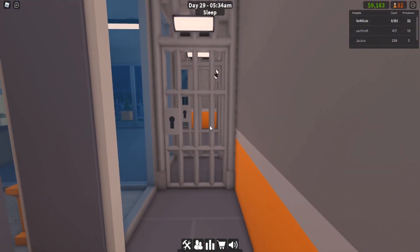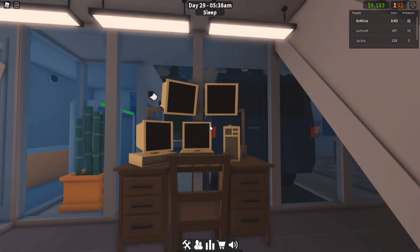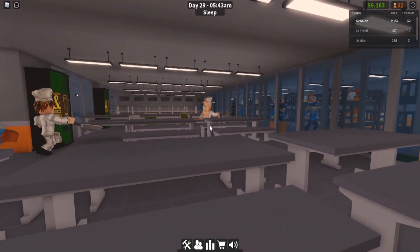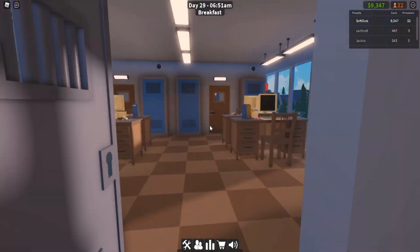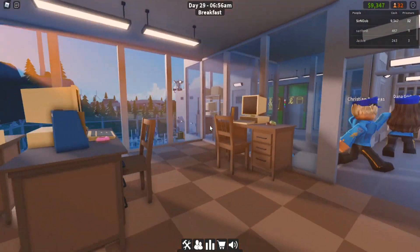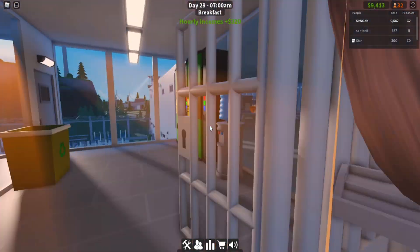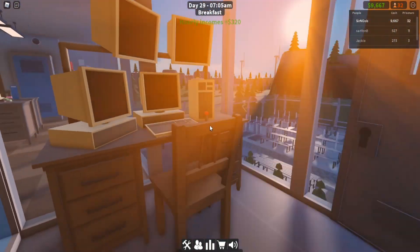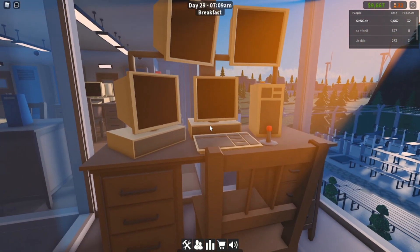I've got the two metal detectors here, double gates, more security, and then a surveillance system set up here. This is actually the dining room. I'll do a quick tour of the top area. This is kind of like my SWAT room — so if there's an emergency, they'll just gear up and head on down. And then this is like the guards' break area, and another guard station over here where they can use the surveillance cameras.